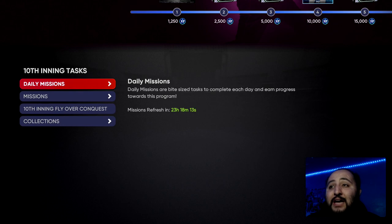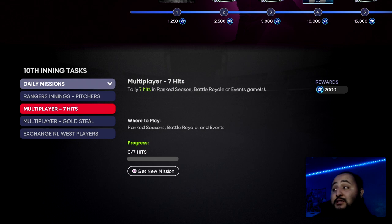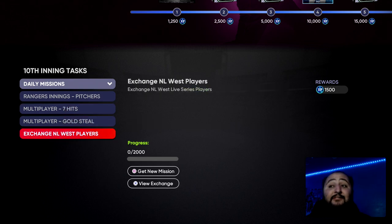Before we get into it, I just want to mention — please come here and do your daily missions. Daily missions are so key if you want to progress through the 10th inning program fast. You guys see right here: 1000, 2000 — that's 3000, 5000 — that's 6500 XP, and this is on a daily basis. Multiply that by seven and that's over 30,000 to 50,000 XP weekly.